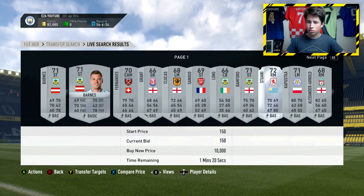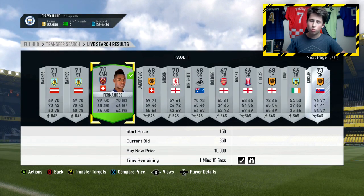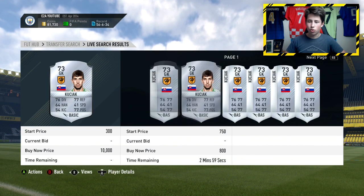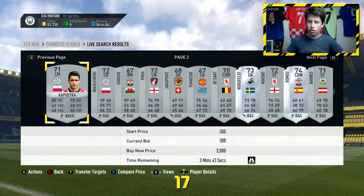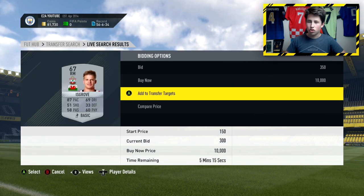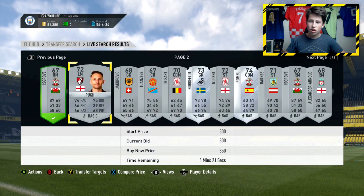You just want to go through all the players in your transfer targets - there are just so many players you can pick up. Add them, see if they are worth picking up, sell them, and make profit. Generally you're going to be making a couple hundred coins on each of these players, between about 100 and 300 coins. Then you do get the odd good deal where you can get them for a lot less, like that Stuani a minute ago. There are quite a few rare cards you can pick up as well, players like Kaputka, which are really good cards people want.